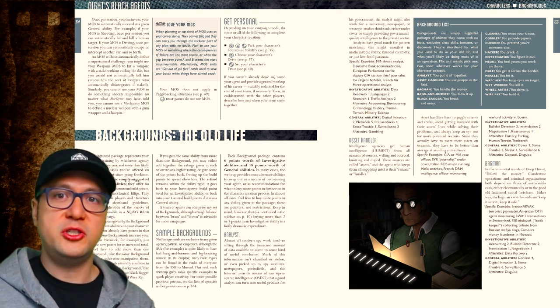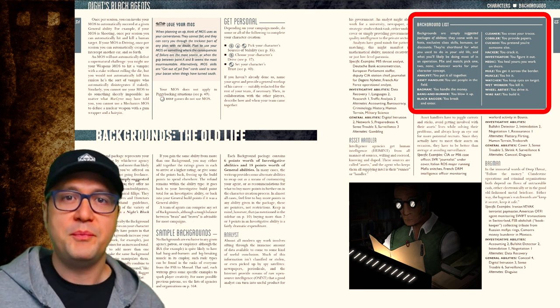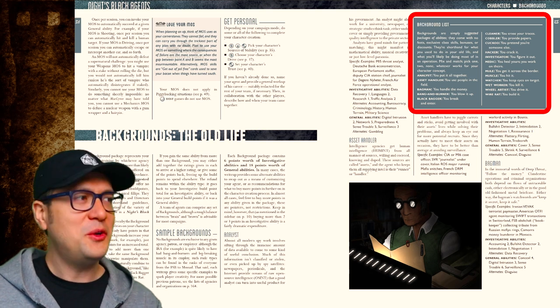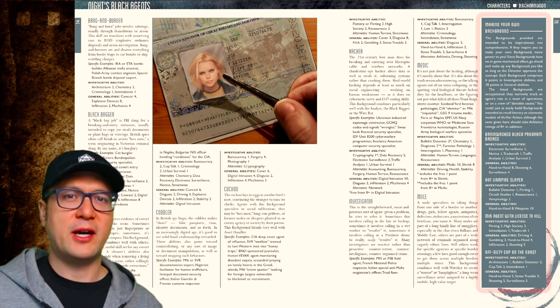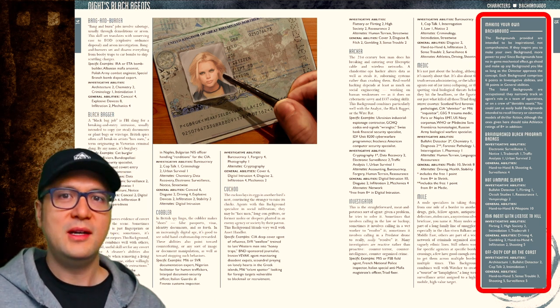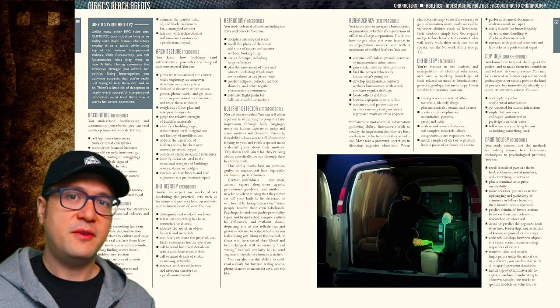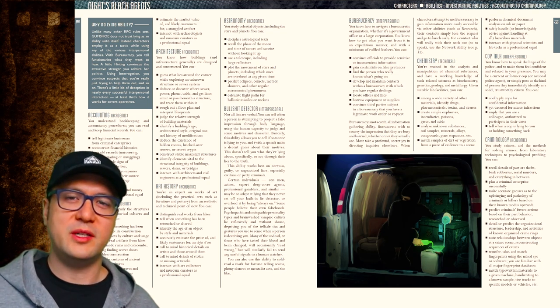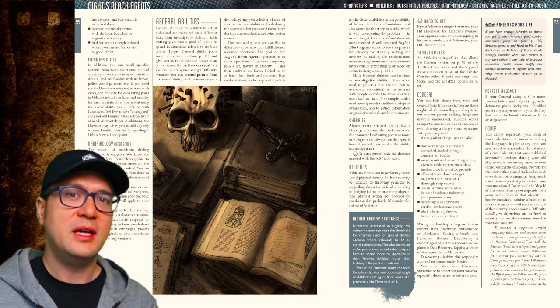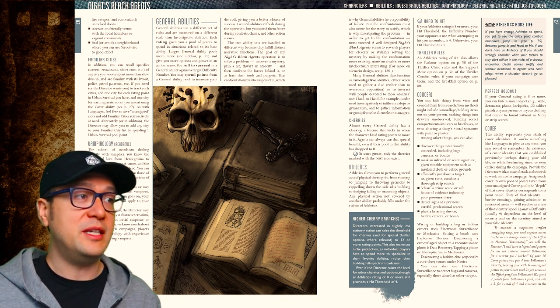One way to quickly choose from all of these abilities is to choose a so-called background, which are pre-packaged sets of abilities wrapped in a character theme. You'll notice the names borrow heavily from spy thriller novels. One fun sidebar throws in a few bonus backgrounds, including one for basically Jason Bourne, Buffy the Vampire Slayer, and James Bond. The book breaks down the abilities with a bunch of examples for each. I did find personally that this list of abilities seemed a little too spread out and it felt like some were redundant.